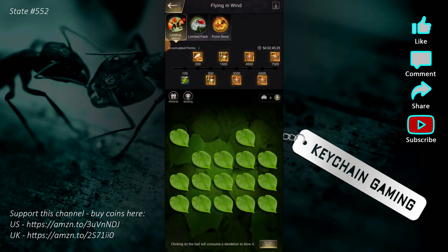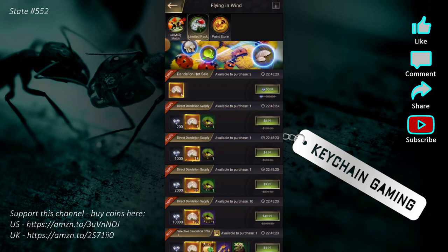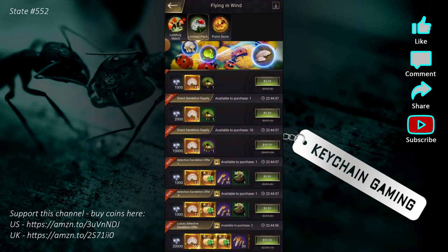You can buy extra dandelions with gems or diamonds — five for a dollar, 18 for five dollars, etc. If you're going to spend, patience is key. Buying the one-dollar pack every day will net you more dandelions for your money versus spending it all in one day trying to chase the leaderboards. Figure out what you're going to spend and how, then go from there.